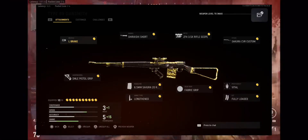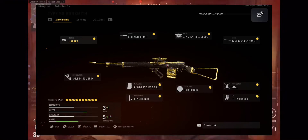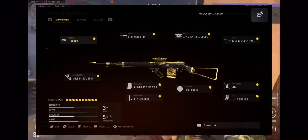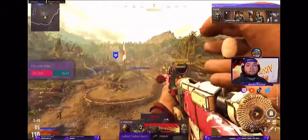Here we are with the max rank class. I really like this 3x scope for quick scoping. The big one is kind of iffy, especially on Dos House, because you want to be able to pop up and snipe people as quick as you can.